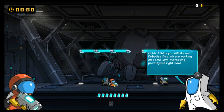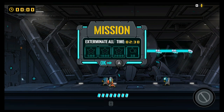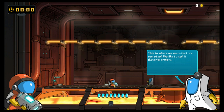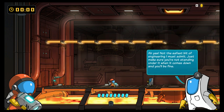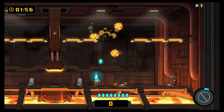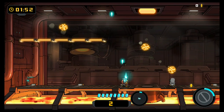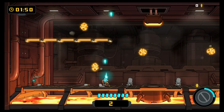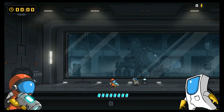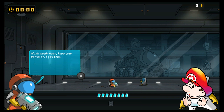Each area of the facility has its own unique gimmick, such as the robotics lab having destructible platforms, the garden having periodically vanishing walls, and the smelting area having a giant hammer that kills both you and any enemies on contact. These stage hazards add additional danger to the task of killing bugs, which you must do under a time limit in each stage. Another element to micromanage is your defenseless scientist sidekick, who might as well be baby Mario under that hat for one simple reason.